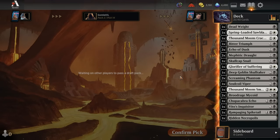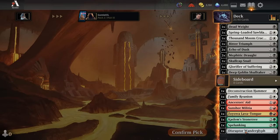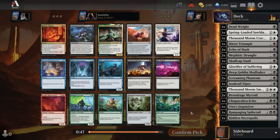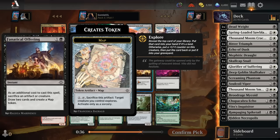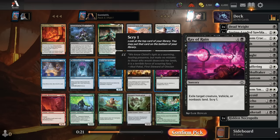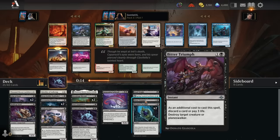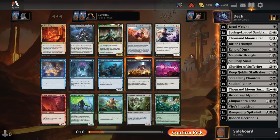We have 21 playables — one is a land — so to get 23 non-lands and 17 lands, we need to find 3 more playables in the last pack. Pack 3, pick 1 is not the greatest. We can take a Fanatical Offering — a solid way to sacrifice Mephidic Drafts or a Fungus token for great card draw value. Ray of Ruin is pretty slow removal. We already have 3 removal spells: Deadweight, Sawblades, Bitter Triumph — all better than Ray of Ruin. I'll take the Offering.